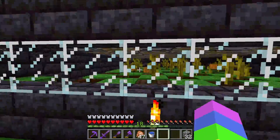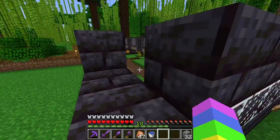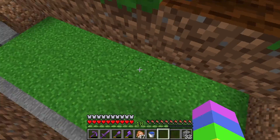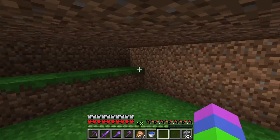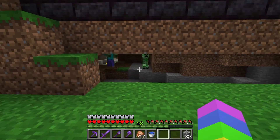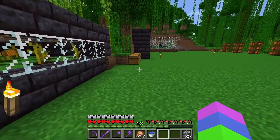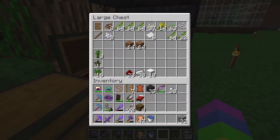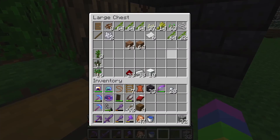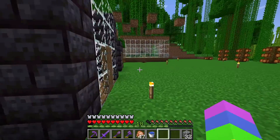Over here I have my automatic melon farm that is still a work in progress, because I don't actually have a minecart under here yet - I just started figuring out where I need to lay down the tracks. And these are kind of like the main chests that I'm gonna put everything in for my farm.